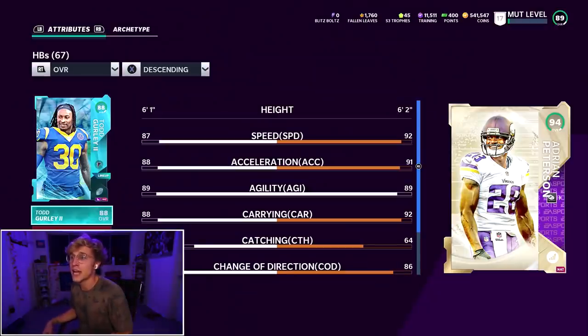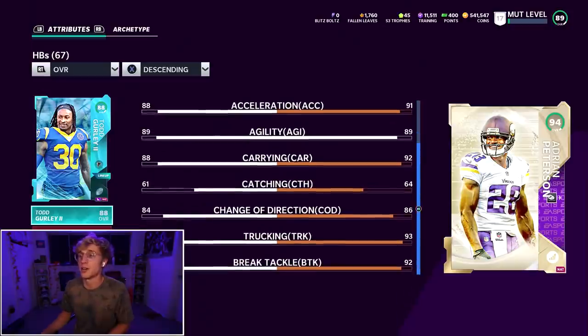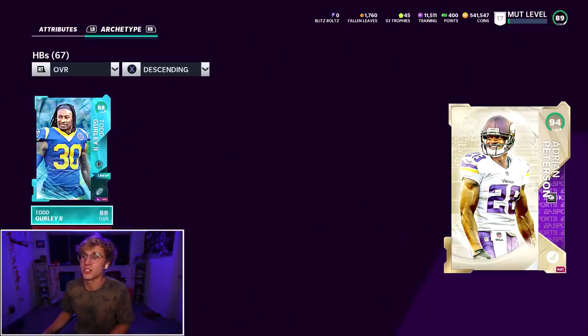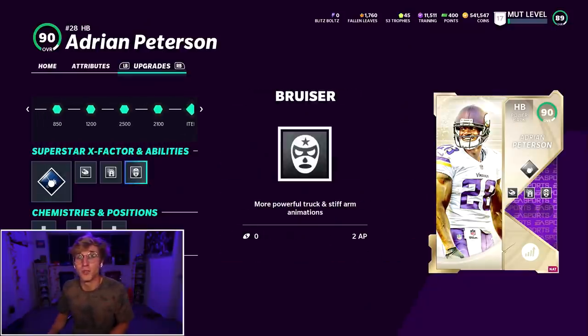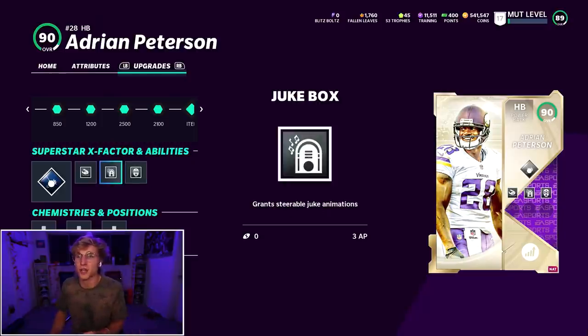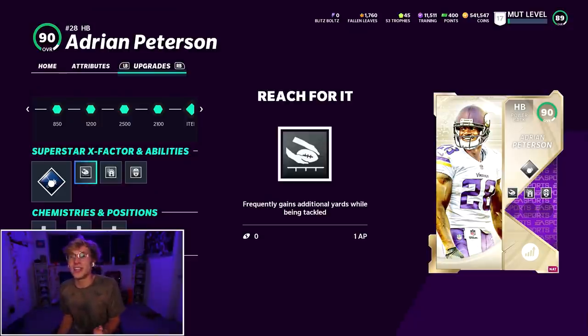92 speed, 91 acceleration, same agility as Todd Early, everything else is way better. 92 carrying, 86 change of direction, 93 truck, 92 break tackle. The craziest thing about this AP is his ability. Not only does he get Bruiser — more powerful truck and stiff arm animations, same as last year, it's so good — he gets Jukebox, which is slightly nerfed but still solid. And then obviously Reach for It, which increases the propensity for it to activate. Reach for It is disgusting. It's so broken.